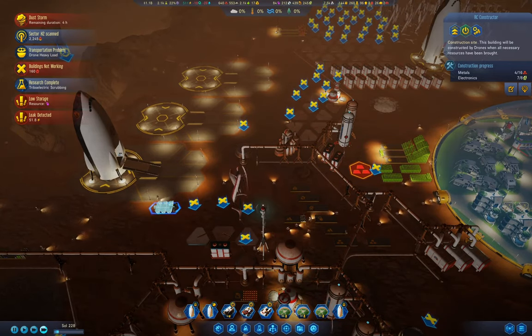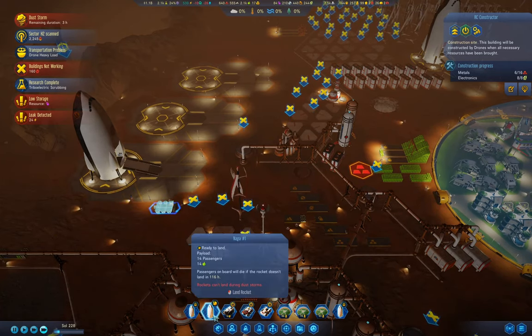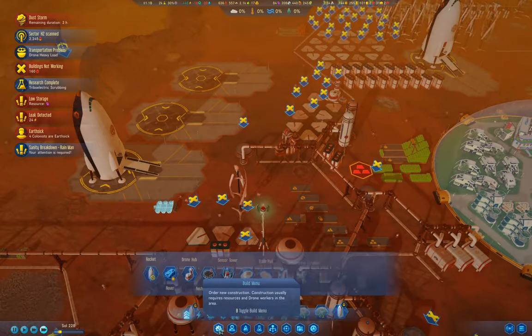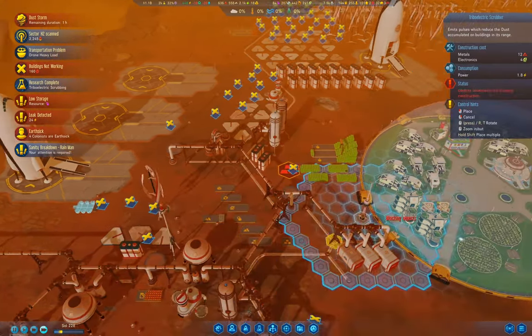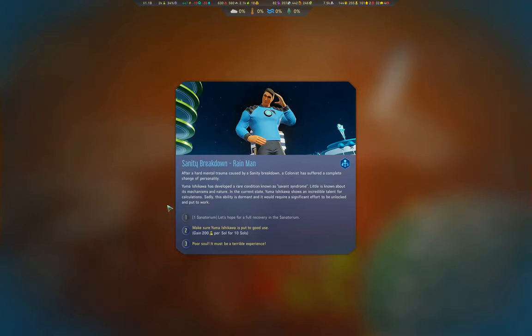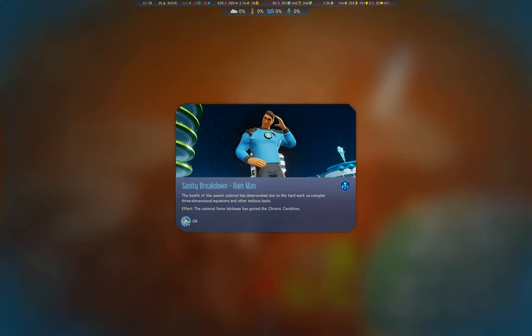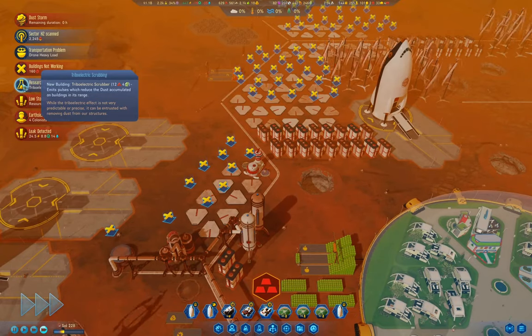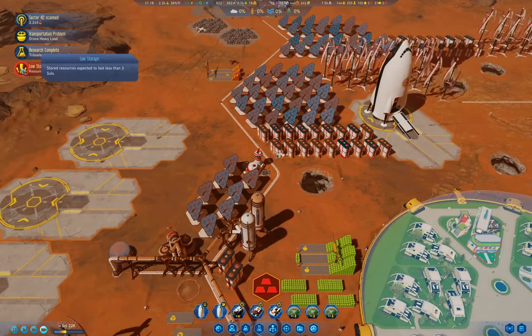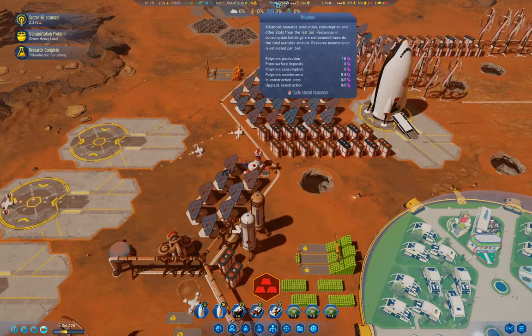That should be enough to get that sorted, and when the dust storm ends we'll land our rocket - that should be the end of this part. Where's the triboelectric scrubber? Let's put that up over here. Triboelectric scrubbing - our mission is underway.